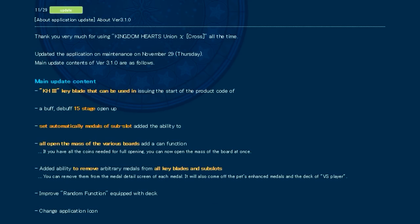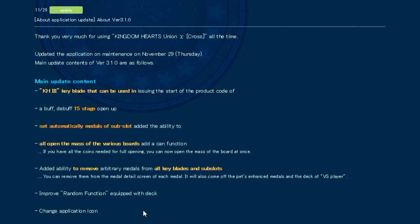The next thing they mention is updating what the translation calls 'random affection,' but I'm assuming this is the optimize function within the game. Whether the improved version will be good enough remains to be seen, because as of right now the optimize function is complete trash — it doesn't make good setups at all. It just slaps what it considers your best medals onto slots matching their attribute and calls it a day. I'm hoping maybe this improvement can actually generate decent setups going forward.